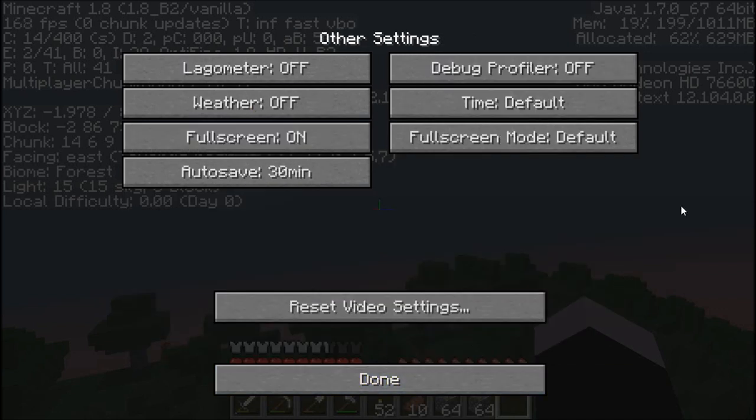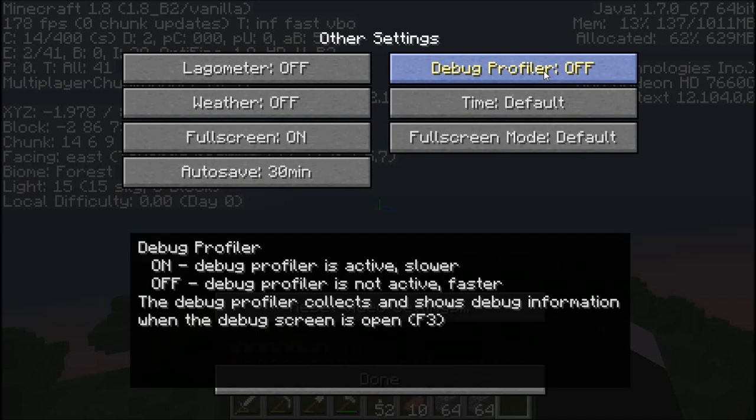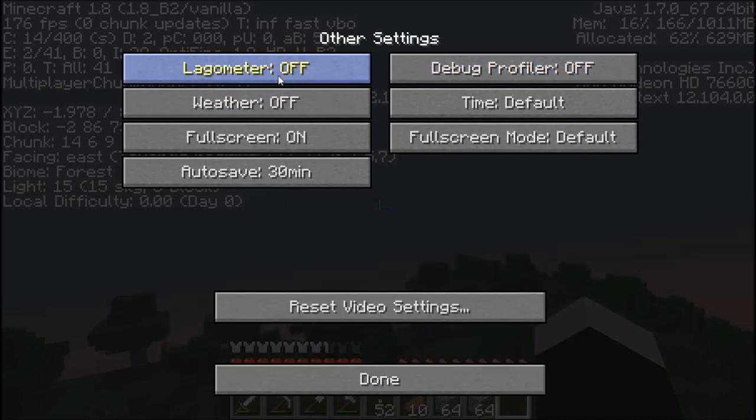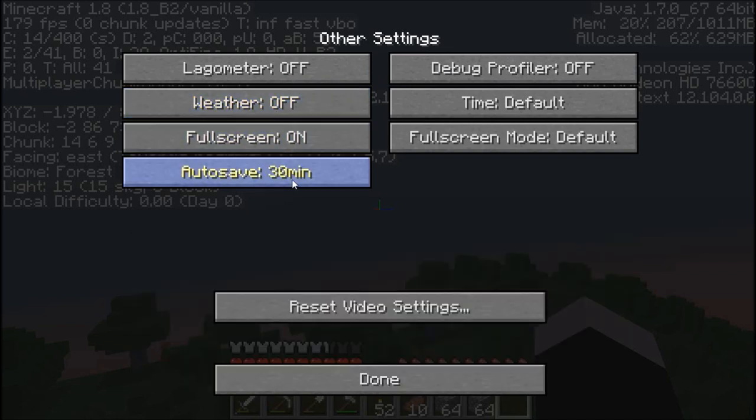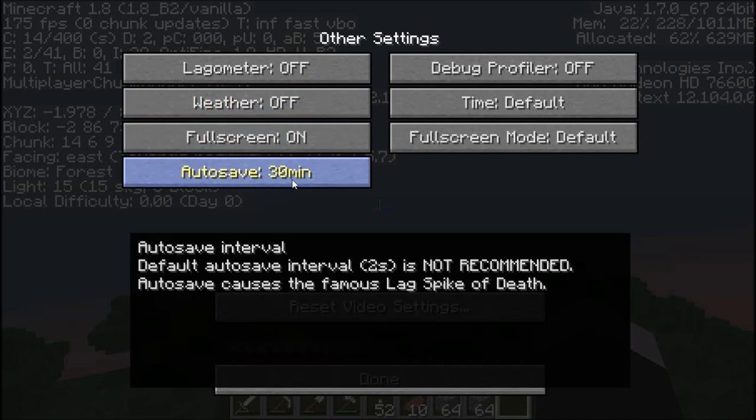Lastly, we have Other settings here. You can leave a couple of things off to get better FPS. Weather off, obviously, to get better FPS. Auto Save — always have that at 30 minutes, even if your computer runs everything. Leave it on 30 minutes — it helps, trust me.